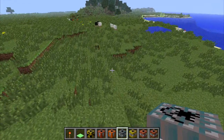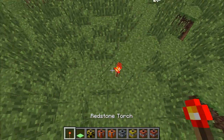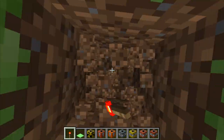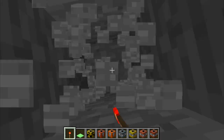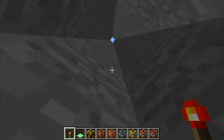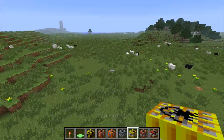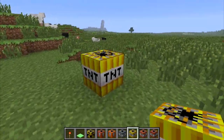Then we have ghost TNT, crafted with a bucket of milk and a TNT times 20. Put the torch down and it just shoots up into the air and goes down into the ground. If you dig down, you'll find a nice big hole — perfect if your friend's house is underground. They will never know what's coming, especially if they can see your name above ground.